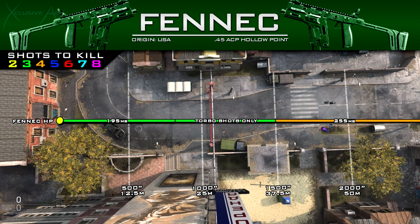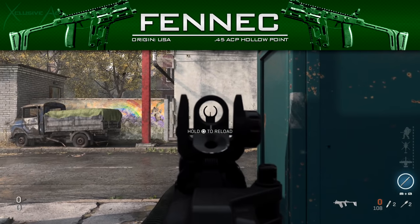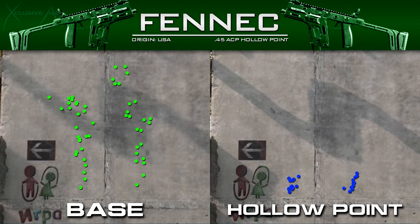With hollow point rounds we also see a really significant range improvement: the three-shot kill potential extends out to 37.5 meters, which is insane for an SMG. Keep in mind from about 20 to 37.5 meters you do have to hit all shots to the torso — if even one hits the limb you'll need another bullet. The recoil with hollow point rounds is very tight, giving a really clean recoil pattern.